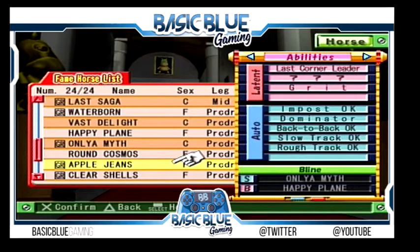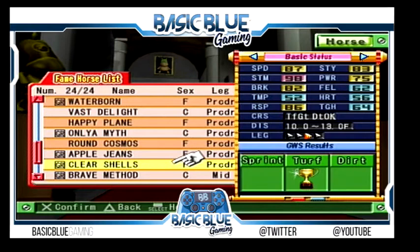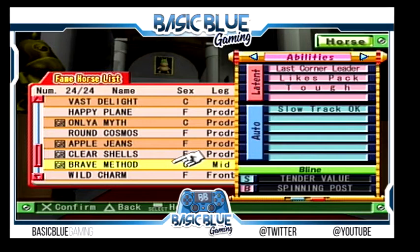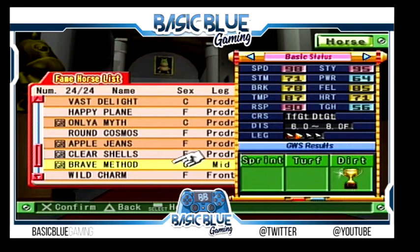Clear Shells, J-Ho, Rough Believer — good to see that some abilities still pass through generations. Brave Method — 6 to 8 on turf and dirt, definitely a super sprinter. Tender Value and Spinning Post — this is the combination. This is a first-generation foal. If you are even contemplating giving up on Spinning Post, look at this horse: all positive abilities, no negatives, and those are the stats you can expect. Wow.